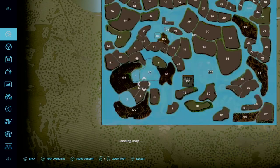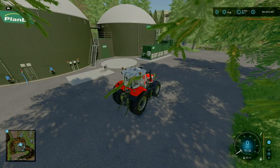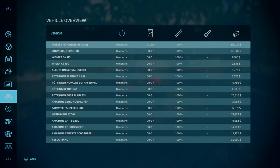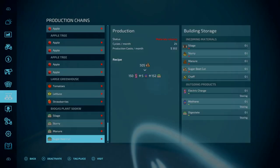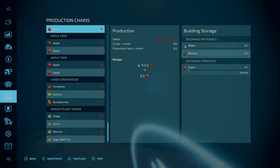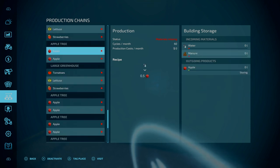Purchasing the BGA for 1.18 million. Relatively standard. With the apple trees — not greenhouses — it is a 2-to-1 ratio for the water, and 2-to-1 as well for water to apples, with manure as an extra requirement. That does actually increase the amount you get per month. However, 90 apples a month with just one tree — that doesn't seem that much really.